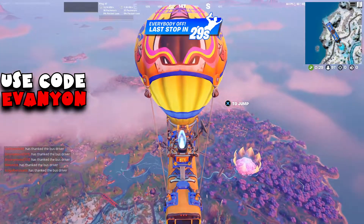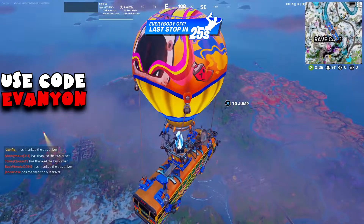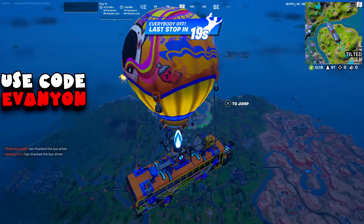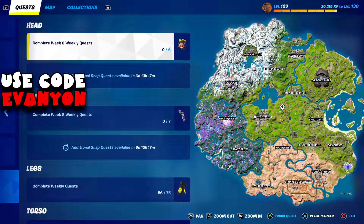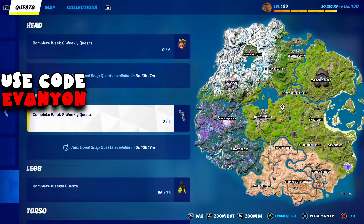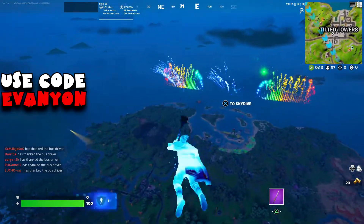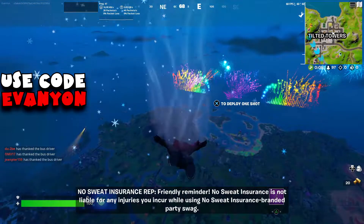What's up everybody, Evan Yon here with week 8 of Fortnite Chapter 3 Season 3. We got a very easy week. We don't have the vibing quest for a long time — 20 more days, 18. If we complete all of this week's quests, we're going to unlock another head piece and an arm piece for Snap. It's a very easy week and I was able to do almost everything in one match, in like 20 minutes.